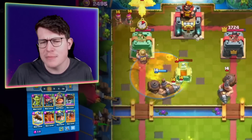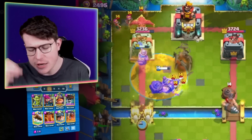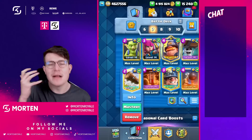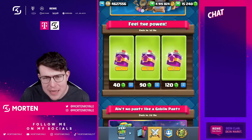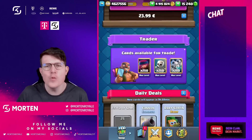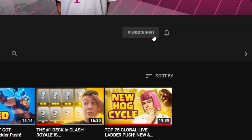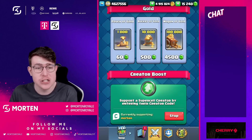We're going to go over the deck once again — what makes it so strong and why you should use it. This is my favorite version: the Wall Breaker Mighty Miner deck. If you don't have the Mighty Miner, use the Knight instead. This deck is absolutely busted and you can win almost every single matchup in Clash. If you enjoyed this type of content, make sure to subscribe and use code in the shop.